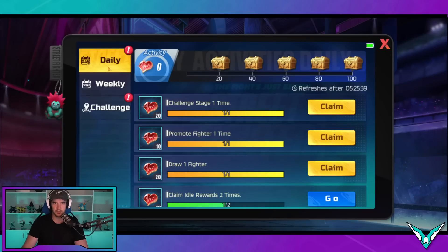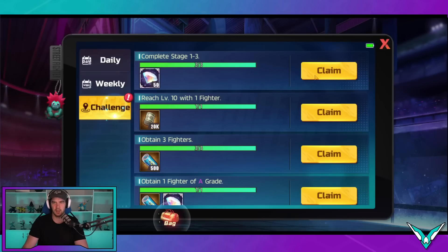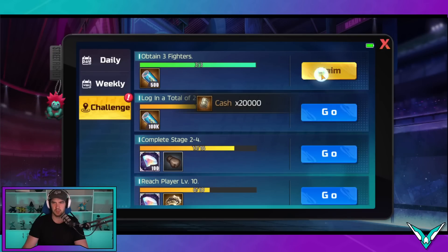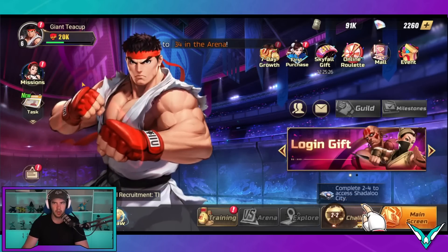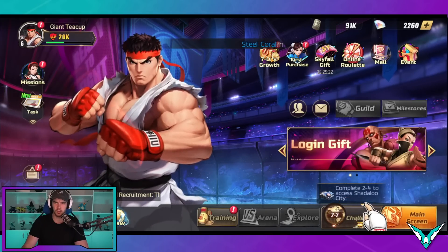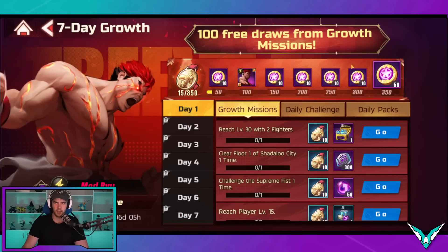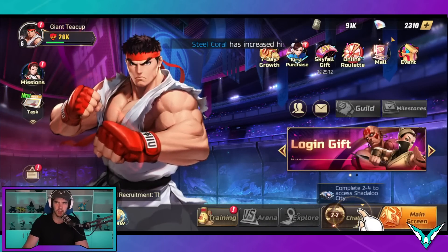We can go over to the missions — we've got dailies and stuff like that. We don't get anything out of the dailies yet because we haven't done enough, but you can collect the ones with the gems. The others just give some cash and experience if you want them, but you don't really need to. Then we can go into the seven-day growth and get another 50 gems or so from there. That's most of the things we're going to get — we've got another 2,300 gems, which is not enough for a 10-pull.